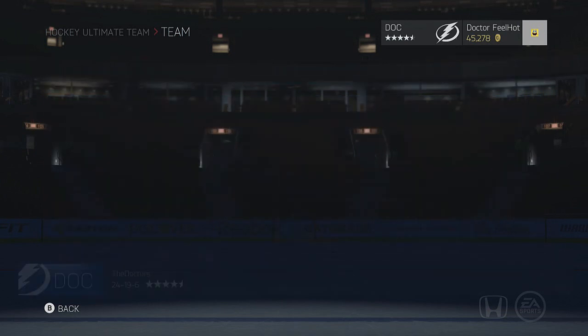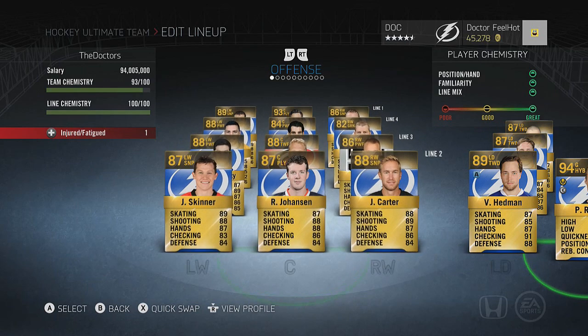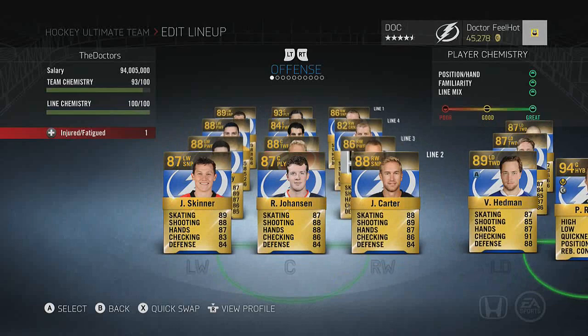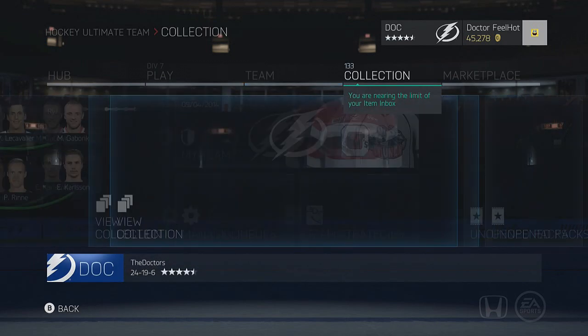Before we open packs, let's check out my team. I haven't really been playing HUT lately — it's not really one of my go-to game modes when I'm bored, that's mostly GM mode. I still play it sometimes but not all the time, so there haven't been many changes to my team. We got line one, two, three, and four, defensemen, and Pekka Rinne in net. My defensive core is pretty much done — it's the offensive core that still needs some editing, which is why I'm opening these packs.